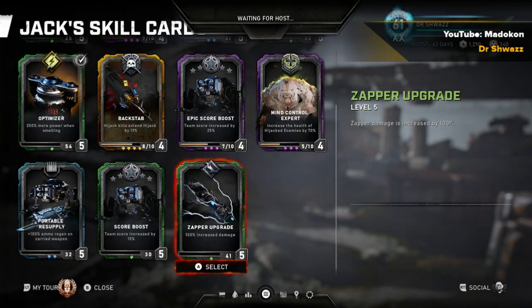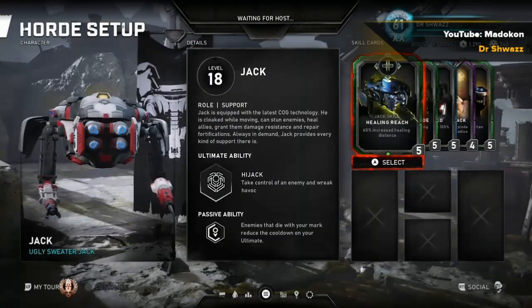Score Boost and Zapper Upgrade — Zapper Upgrade just increases Zapper damage. If you're a low-level Jack you can run it, but once you have the higher-level cards you definitely want to run the cards I mentioned earlier.